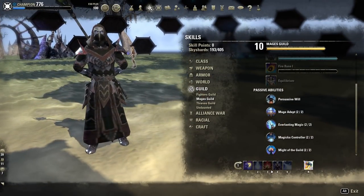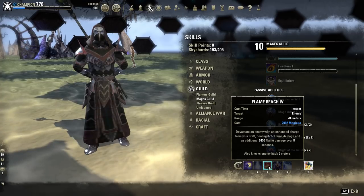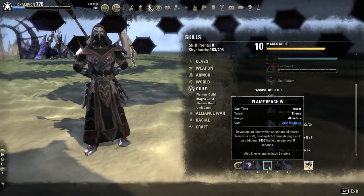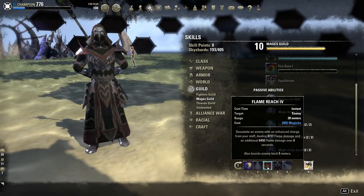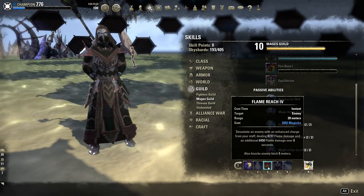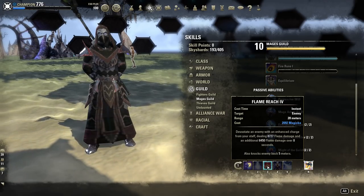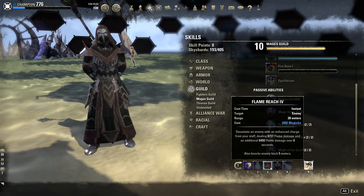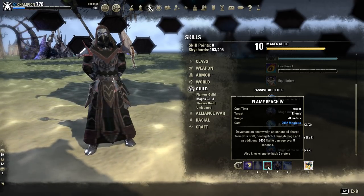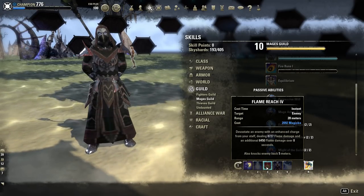With the Master Inferno Staff, Flame Reach actually costs less Magicka to cast than Crushing Shot and does about the same damage. I've actually hit a CP 100 player who wasn't wearing much armor for 8.8k — it was really ridiculous. This skill is extremely strong and very broken with the Master Inferno Staff.